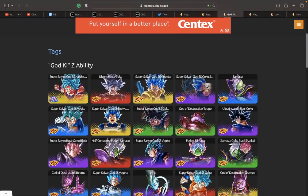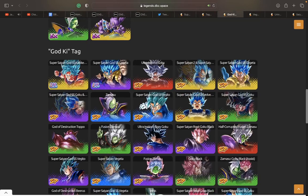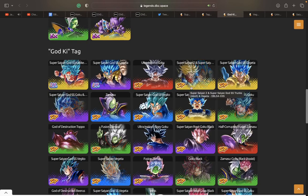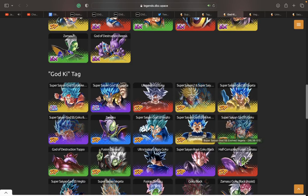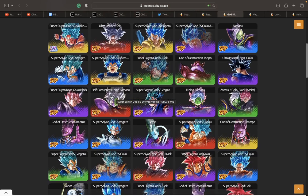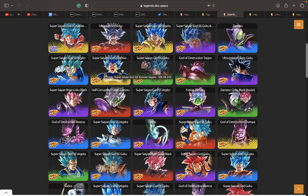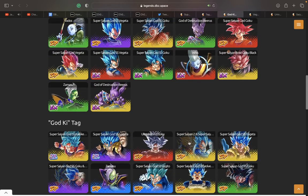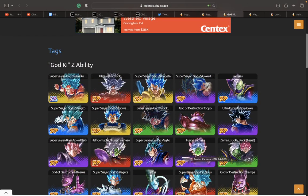Let's take a look at his tags. God Ki — the biggest competition he's going to face is Trunks and Vegeta. The problem with Trunks and Vegeta is they don't actually buff God Ki — they're part of the God Ki tag but they don't buff it at all. So you'd put this Vegeta in the leader slot for the God Ki buffs. If you love God Ki you can definitely run them together with this Goku — it's a really nice blast-based team. He might also buff God Ki or Vegeta Clan as a Zenkai buffer for Trunks and Vegeta.